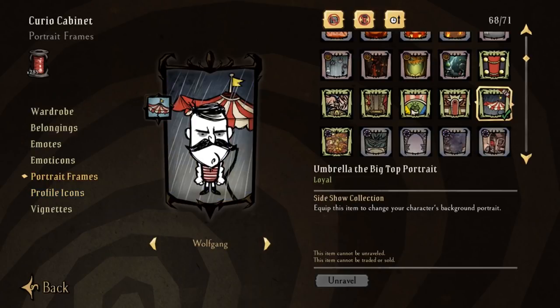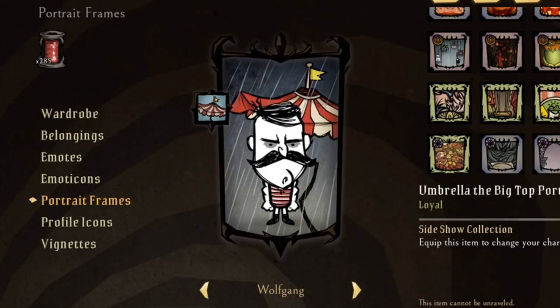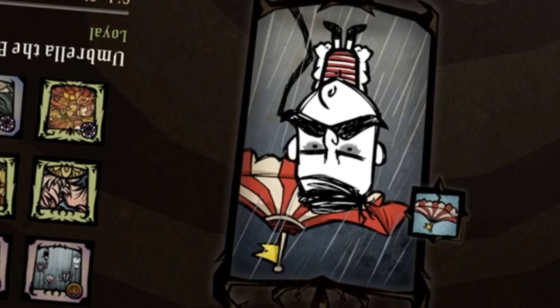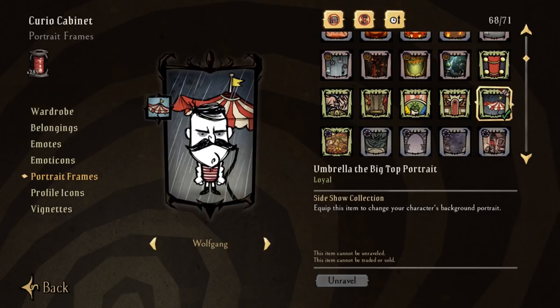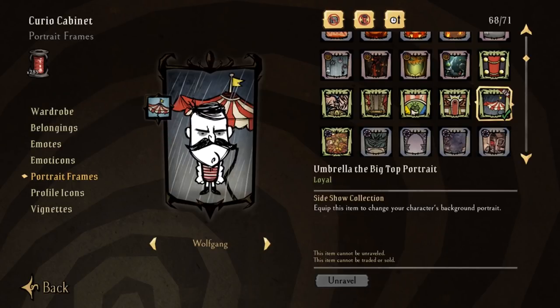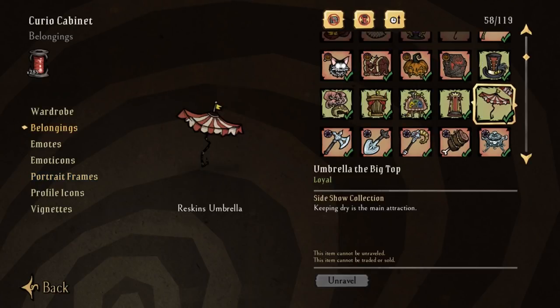The Big Top Umbrella portrait frame once again doesn't freaking bloody work when it comes to displaying our characters. I mean, come on — just nudge the image up a tad and plop the characters down a bit, that's all you need to do. That's all a bearded man is asking for. But at least the belongings work, so say hello to the new Big Top Umbrella.